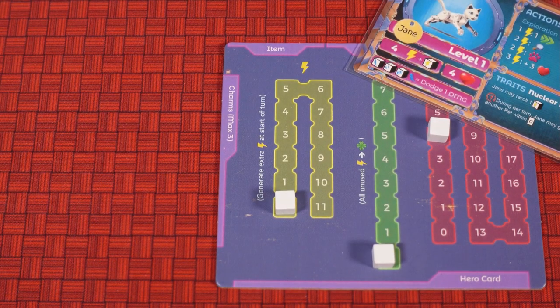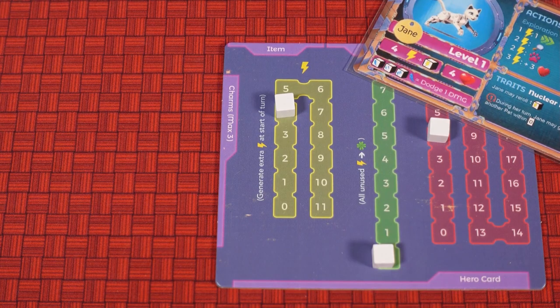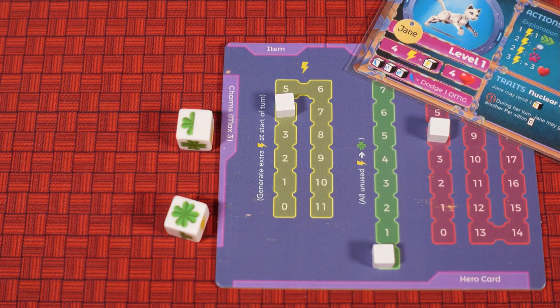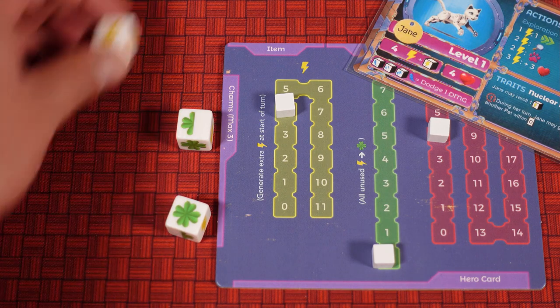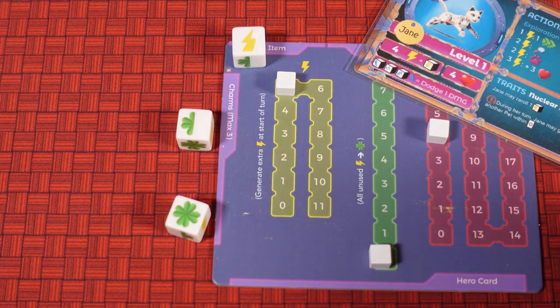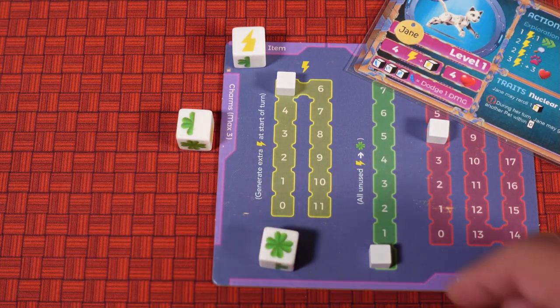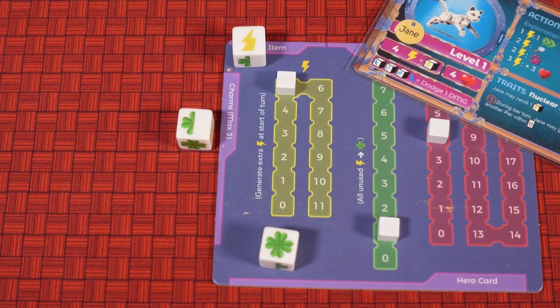First, we generate energy. The pet will automatically gain their base energy on their pet board, then they roll the energy dice. For each lightning symbol you roll, your pet gains an additional energy. For each full luck symbol you roll, your pet gains a luck. If you roll two half symbols, your pet gains an additional luck, but if you only roll one half symbol, you won't get any additional luck this round.